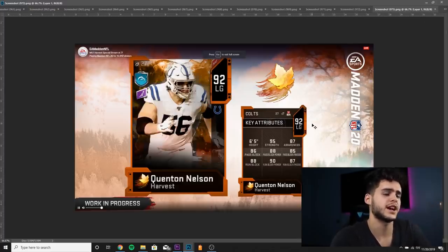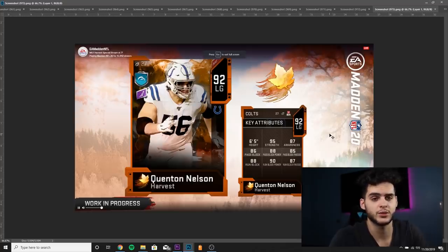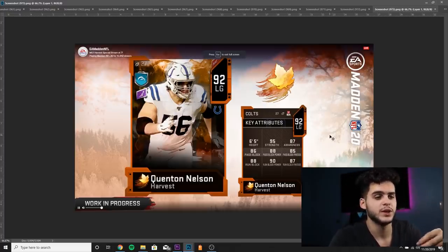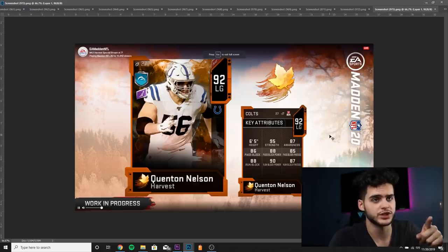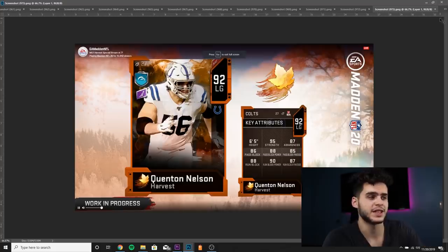Let me explain the Turkey Stuffer system so you don't get confused. Like promos before — Christmas, Halloween, Thanksgiving — you're going to get 76 overall players like 76 Quentin Nelson, 76 Tom Brady, 76 Odell. You put power-up collectibles into them and they slowly increase in overall. You get these from solos and from playing the game. You're going to get one for free from playing the solo challenges. These 92s I'm showing you — you can get one of them for free from doing the solos. They are not auctionable, so you cannot sell them.